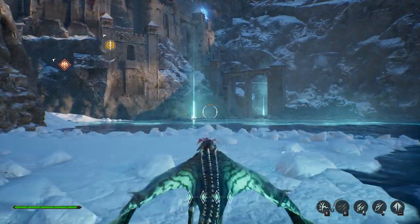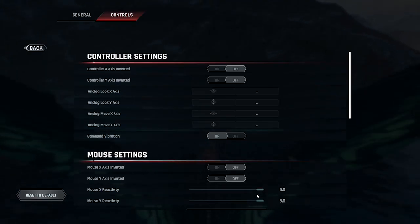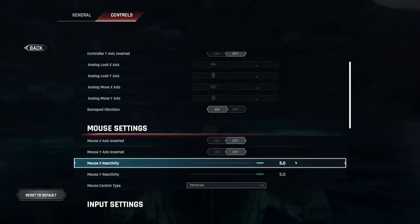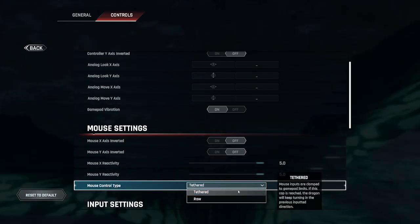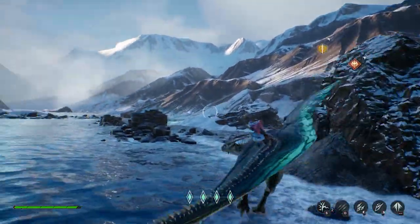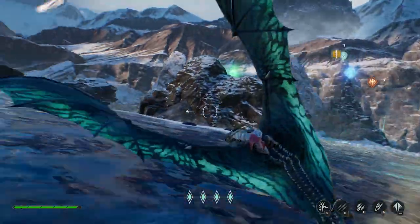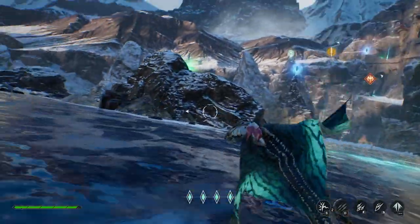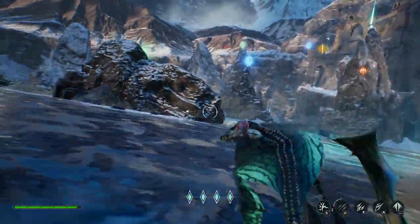So movement — what you guys are going to need to know about it. For one, if we go to controls here, just so you guys are aware, my sensitivity is maxed out at 5.0 on both X and Y reactivity. I'm also using the tethered control type. What this does is if I turn to the right and I let go of my mouse — right here — I've let go of the keyboard and mouse and my dragon is still turning to the left. It's just going to continue turning in the direction I last had my mouse pointing.